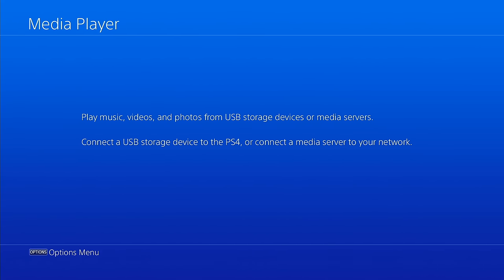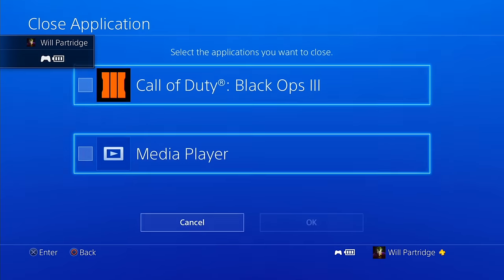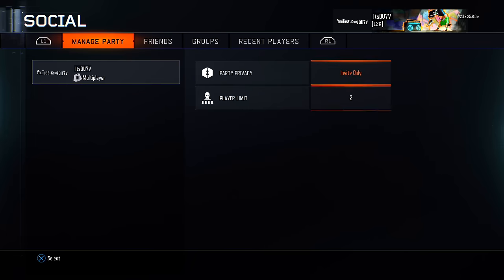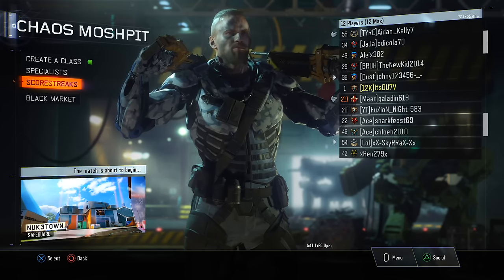For this video it's going to be Nuketown. Now you want to wait in Media Player for about 30 seconds to a minute — sped up here for video purposes. As soon as that minute has passed, instead of loading the game back up, you hold your PlayStation button and go ahead and close Media Player.